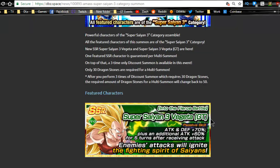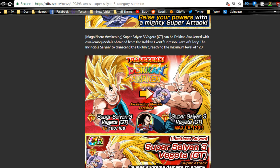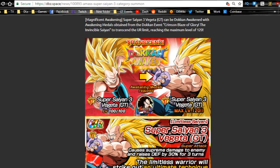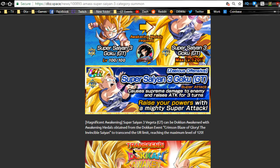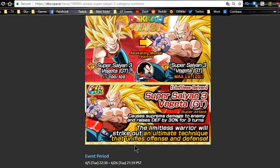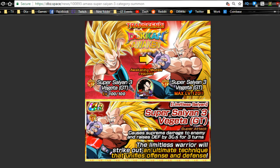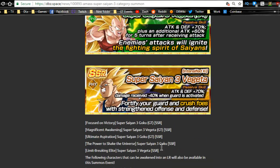With this banner came Doken Awakenings for the Super Saiyan 3 GT Goku and the new Vegeta. Make sure you take on the Super Saiyan 4 Goku and Super Saiyan 3 Vegeta event — you need 35 medals from each for these two to Doken Awaken. Both are perfect for a Super Saiyan 3 team, especially if you're lacking characters. They both get defense plus 90, and Vegeta's super attack passive is defense plus 30 for three turns while Goku's raises attack for three turns.